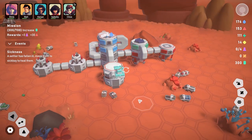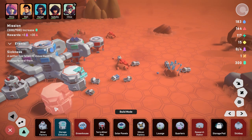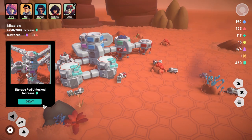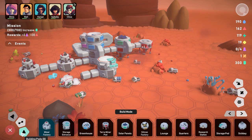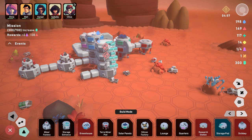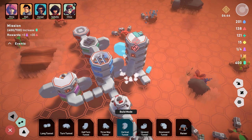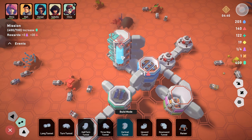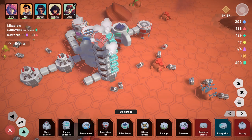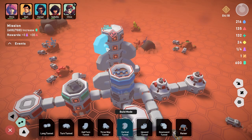We need to increase green storage to 700. Let's add storage pods — place one to the side and connect it. I can place them on top too. I need a few of these to reach 700 storage capacity. Adding more connections and another storage pod brings everything together.